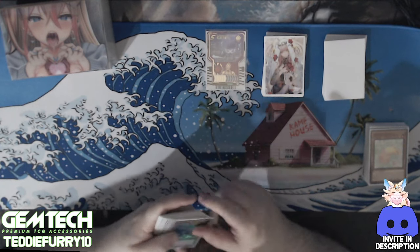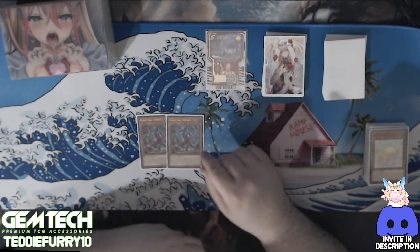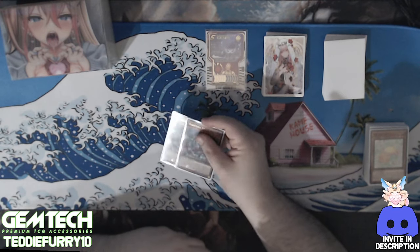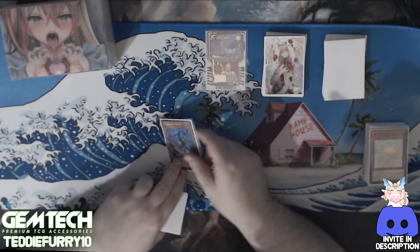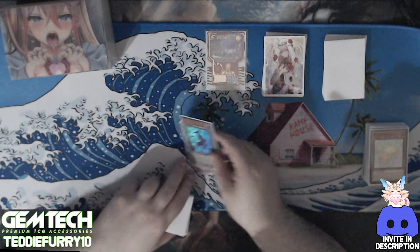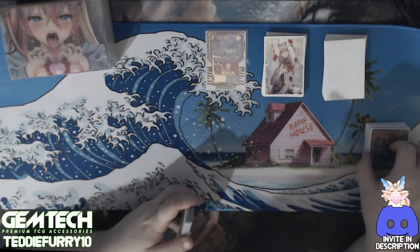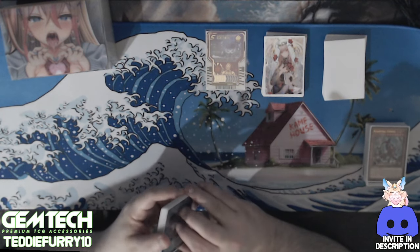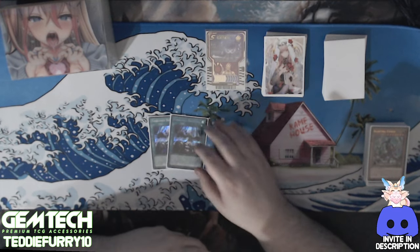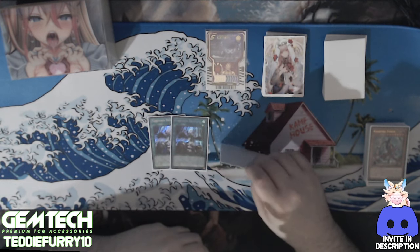For non-engine stuff, we have two Kashtira Fenrir — basically power-spell-level cards. Fenrir is just really good in general and it's even better now. Two is really what you want; you could bump it to three but it clogs a bit at three. I also play two Forbidden Droplet. I want to bump it to three but I don't want to go to 42 cards, and I don't think the third Droplet would help enough to justify it.